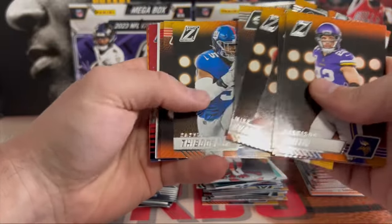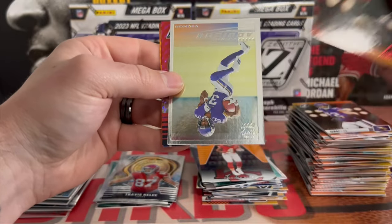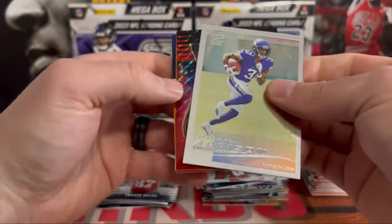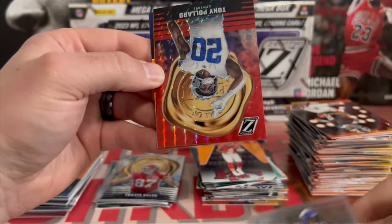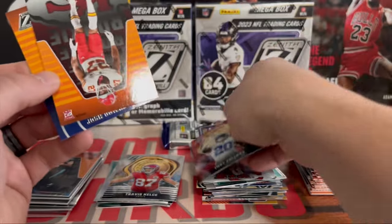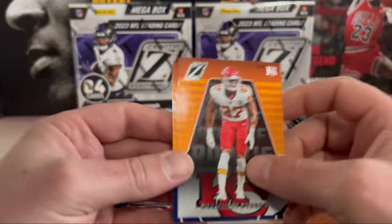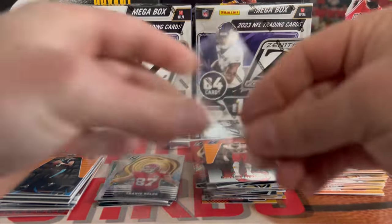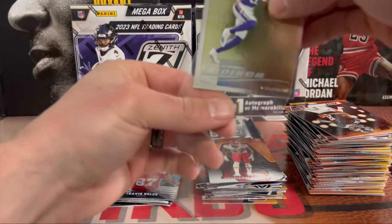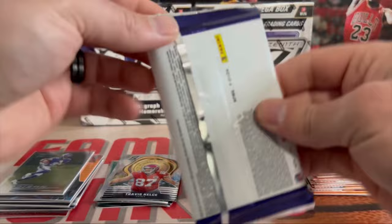Our red zone — Kyle Pitts, there we go, nice Jordan Addison on the Crown Pacific Collection 2000. Here we go, red. Tony Pollard — not who we're looking for. Zeal of Appeal, and we got a Josh Downs and a Connor on the back. Sleeve up Addison real quick. Come on, we're looking for that banger — we have yet to see one. Our last pack here, the second one — hopefully we get an auto.